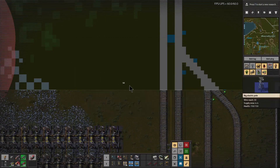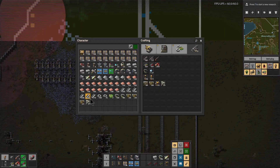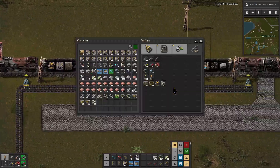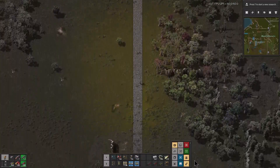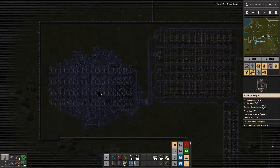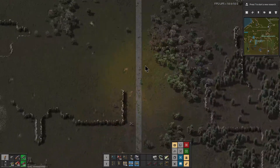Let's get a power pole there. We probably need another radar — I'm going to put it right here and that will remind us that we need it there; we can always move it later. What do we need? The map's not telling me what we need — because we don't have roboport coverage there, so it's not going to tell me. We need a bunch of mining machines, blue inserters, undergrounds, and splitters — that's what we need.